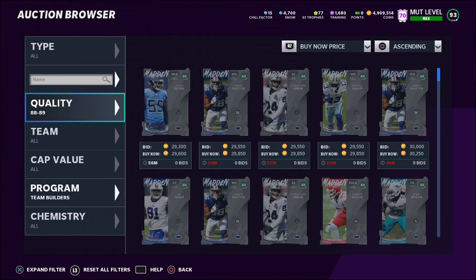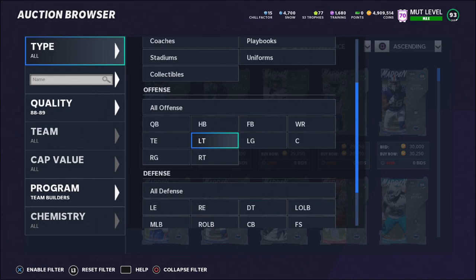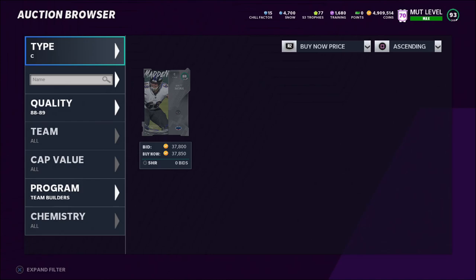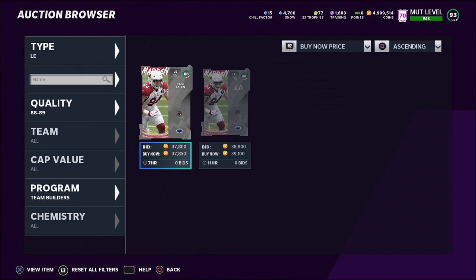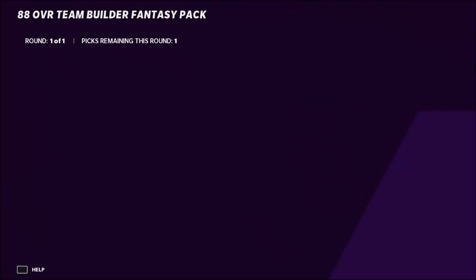We just finished the set. The final step is finding which 88 overall Team Builder player is going for the most coins. Filter quality 88 to 89, program Team Builders, and go through different positions to find the most expensive one — targeting at least 37k. I also check the companion app to see how frequently they sell. Here's a Zach Allen going for 37,850. On the companion app he's sold for about 37k about seven times in the past three hours — that's pretty frequent. We're going to pick him.